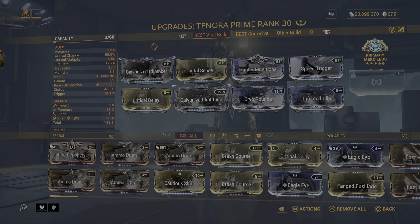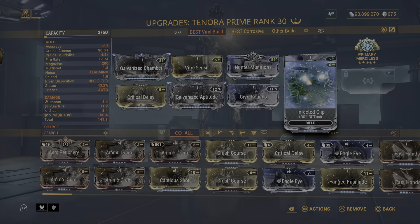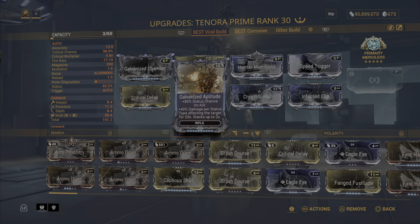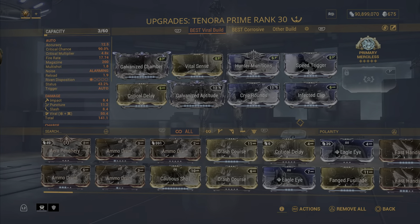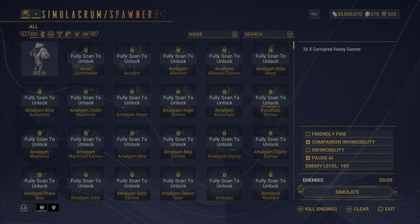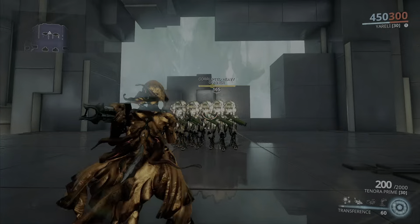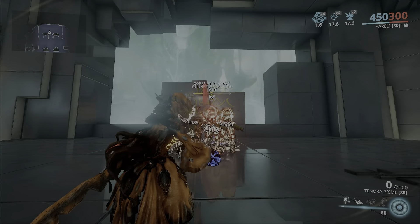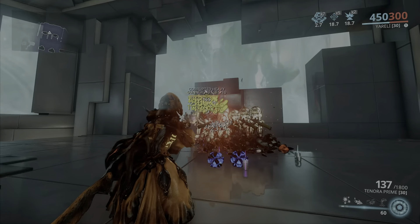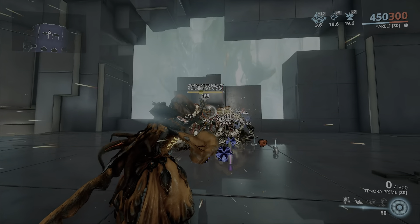Here's my first build. We have Galvanized Chamber, Vital Sense, Hunter Munitions, and Speed Trigger — which I learned is a really good mod and we'll see the damage with that. Infected Clip and Cryo Rounds, which gives you the combined elemental damage. Crit Delay and Galvanized Aptitude. We've got some crit going on here. Primary Merciless as our arcane, which gives us a lot of ammo maximum and increased fire speed — it stacks up to 12. You're going to be seeing a lot of great damage. Speed Trigger just makes the build so much better.